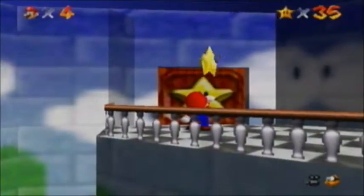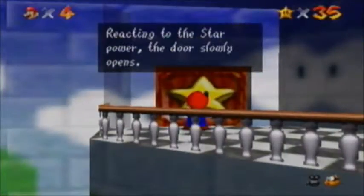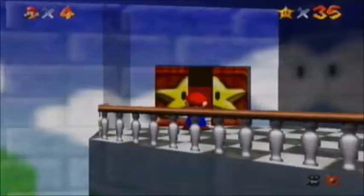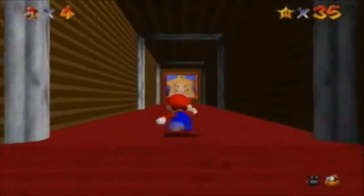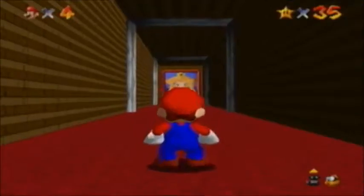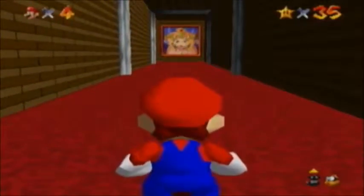We have more than enough stars to open this door — I think we only need like 10. Reacting to the star power, the door slowly opens. It's like an automatic door instead of a regular one. And look there, we have a nice little painting of Princess Peach up there. How nice.